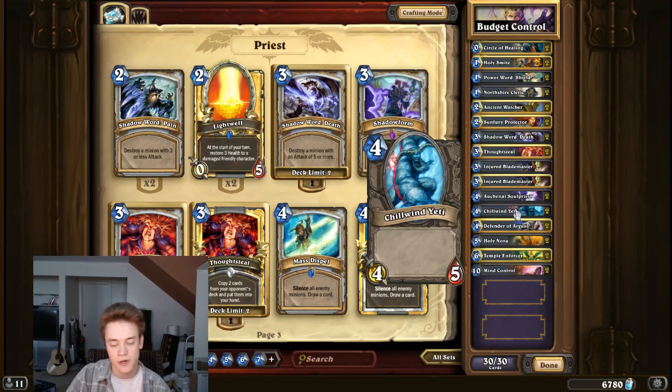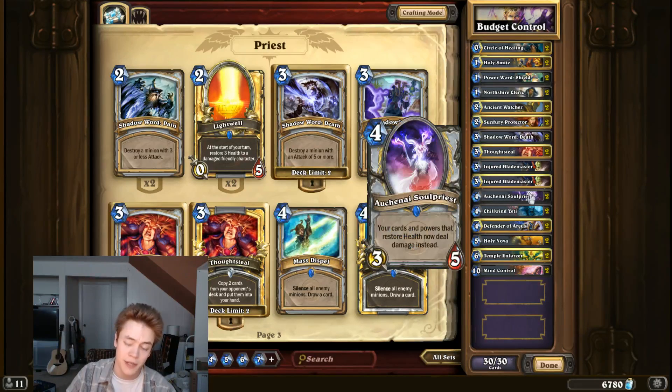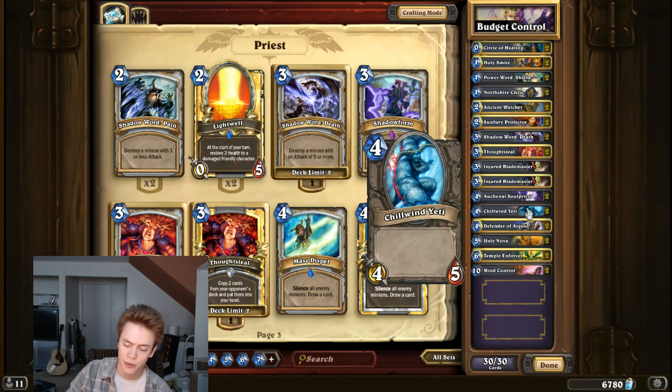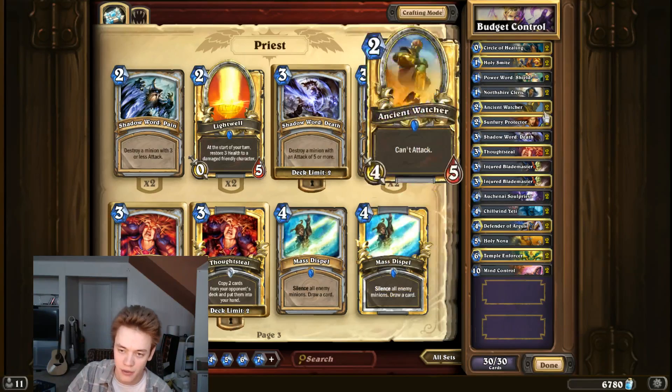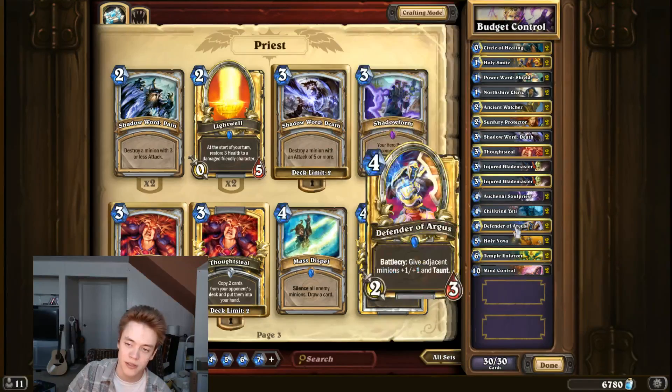Then we have Auchenai Soulpriest and Chillwind Yeti, which are two four-drops for the deck. Auchenai Soulpriest combos with Circle of Healing — you can play it on turn six and kill something off immediately. It's just really flexible and powerful. A lot of times in the later stages of the game, your normal hero power that heals stuff will actually be better than dealing damage, but it's nice to have this card to give you variety. Chillwind Yeti is a nice proactive four-drop, very good with your hero power — you can kill something, heal it up, kill something again, heal it up. It's so easy to snowball because Yeti always has its health topped off, and it'll be very difficult for them to remove without using a card like Hex or Polymorph. And Defender of Argus is also good when you don't have Ancient Watcher — sometimes you can just buff an Injured Blademaster or Yeti to improve the power of your creatures and help them trade up.